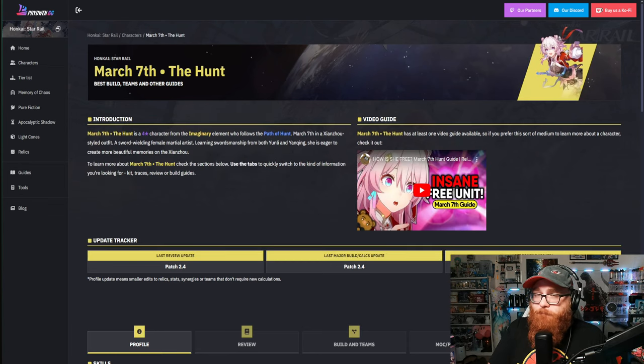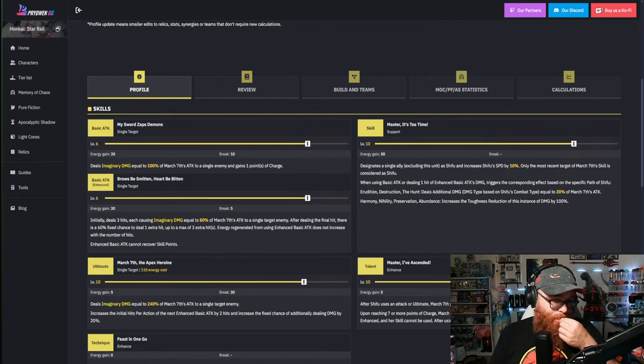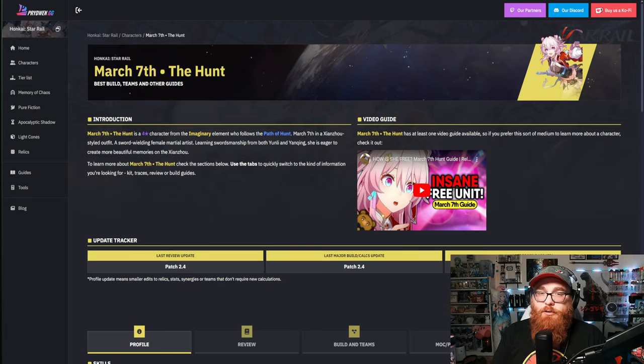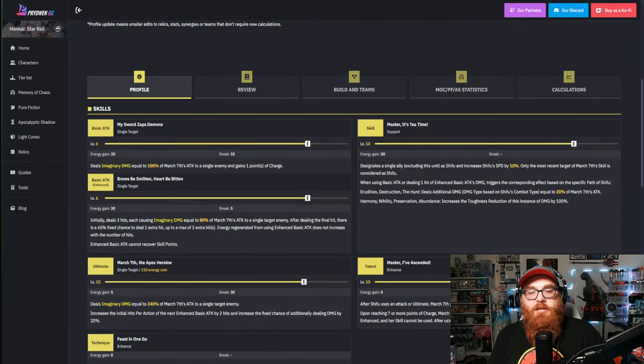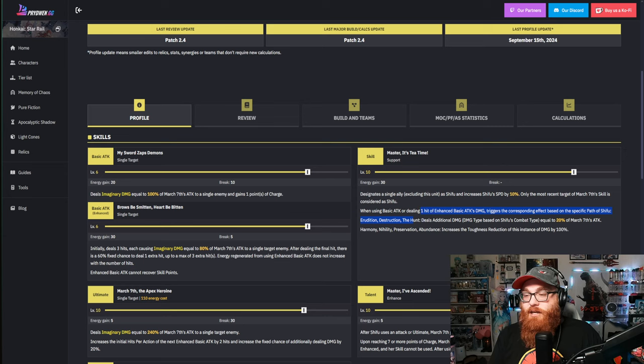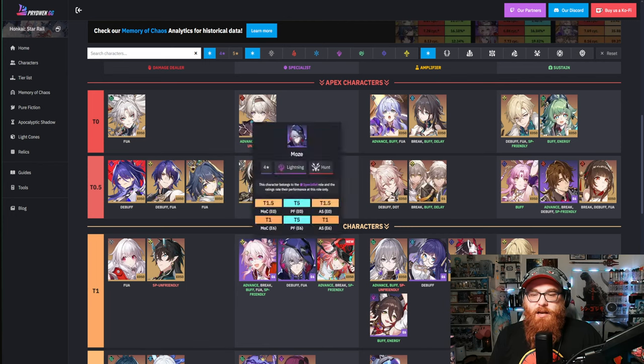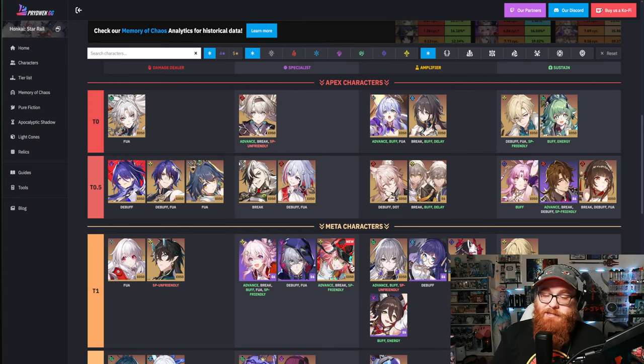The Hunt version of March 7th is regarded as pretty freaking good. She's actually solid mainly for free-to-play — you get her for free anyway, but you have to earn the rest of the Eidolons through an event, so she's completely free. She's an imaginary character doing imaginary damage: three hits at 80% of her attack to a single target, with a 60% fixed chance to deal up to three extra hits — possibly six hits total. And she's in the meta category on the tier list.